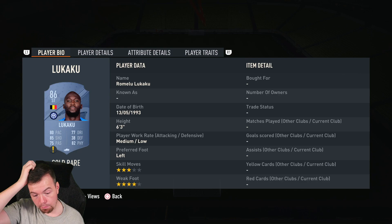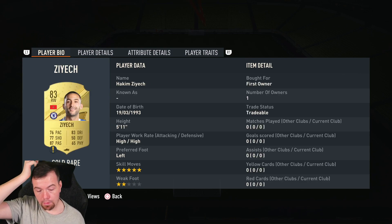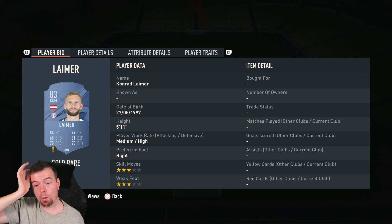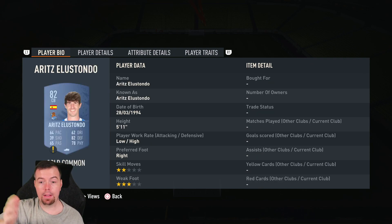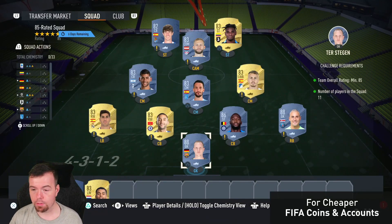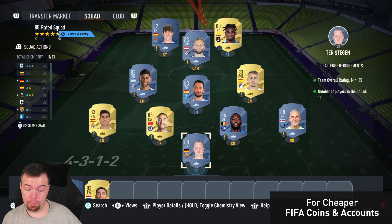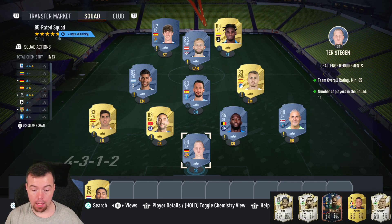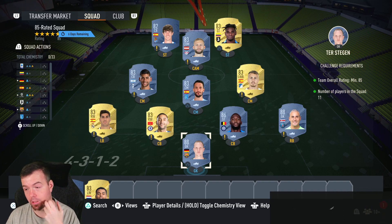Lukaku is the cheapest 86 at 12.25K, and your 83s at 1.1K — Ziyech, Asensio, Angelino, Alberto, Romero, Leymar, and Zapata. A non-rare gold 82-rated can fit in here as well at 650, and by now you'll be able to snipe them cheap. This is nearly 69K total — it was 60K earlier before this SBC came out, so it's jumped up about 8-9K. That's 68.6K to do the 85-rated squad.